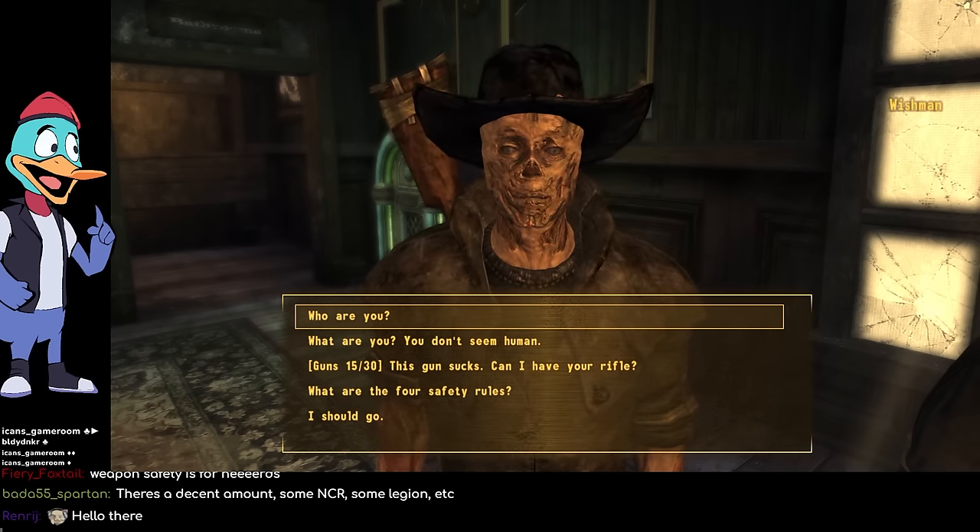There are actually quite a lot of different ways to resolve this interaction — a charisma check, a strength check, you can pay the 100 caps, or outright attack him. If you fail his challenge and he goes hostile, two more will spawn, making it a 5v1. Unlike vanilla speech checks in Fallout New Vegas, these two don't tell you if you're going to pass or fail — that was an intentional decision on my part. I think sometimes it's better if the success chance is hidden, which encourages players to try skills they might not pass, since there's sometimes funny dialogue hidden behind failed checks.